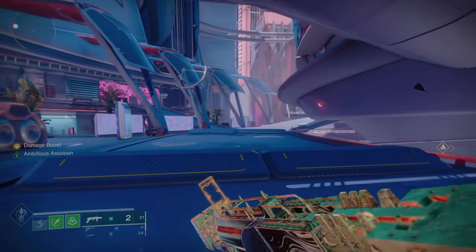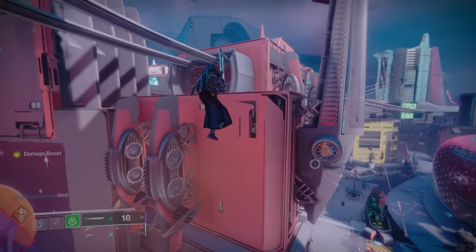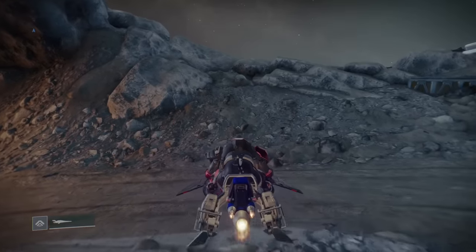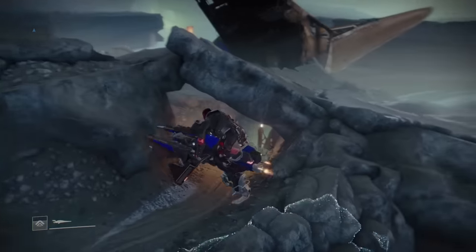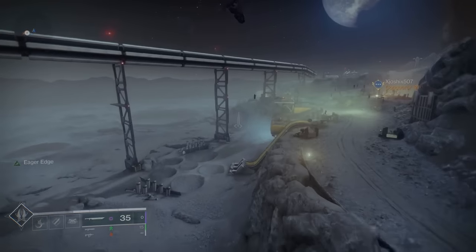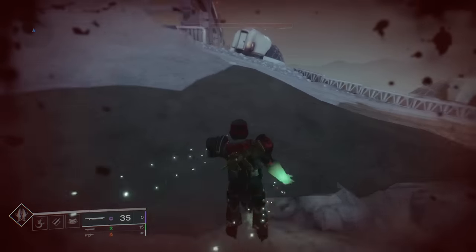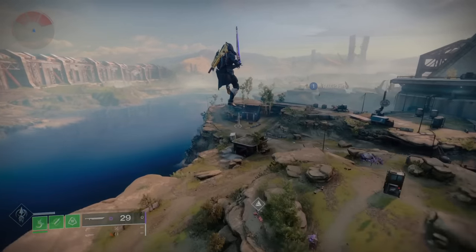All right, let's get into it. This is what I'm calling an air surf. It is very similar to something called barrier surfing, which I'm gonna explain right now. Barrier surfing has been around since Destiny 1 and was used to go far out of the bounds of the map by pinching yourself into a pushback barrier — like this one on the moon. You can ride the barrier up and around the map.